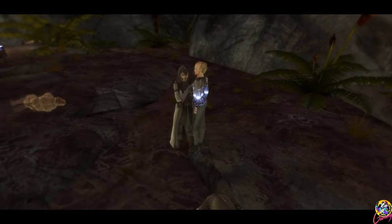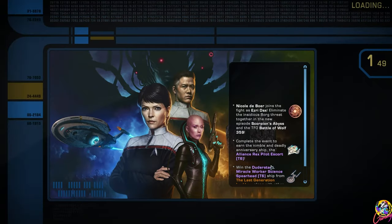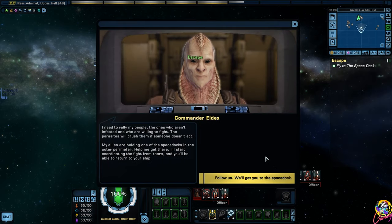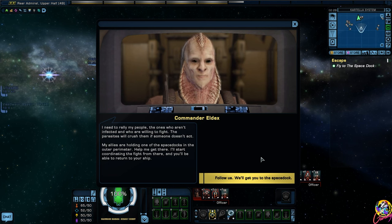They're actually wearing disguises as well. I'm really impressed with this game - that's attention to detail right there. I need to rally my people - the ones who aren't infected and who are willing to fight. The parasites will crush them if someone doesn't act. My allies are holding one of the space docks in the outer perimeter. Help me get there - I'll start coordinating the fight from there, and you'll be able to return to your ship.